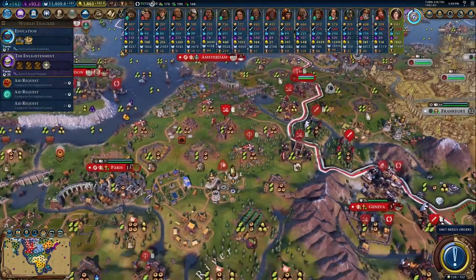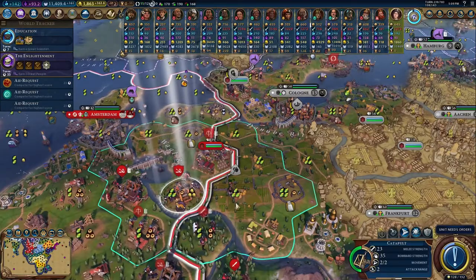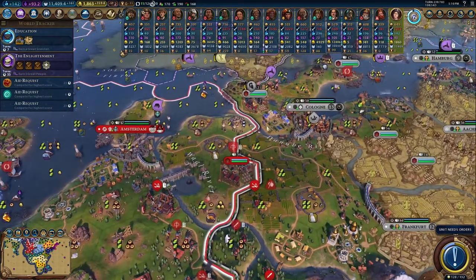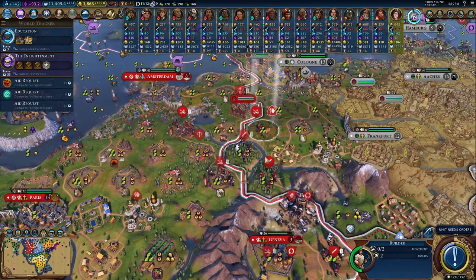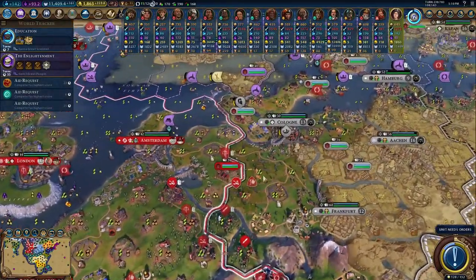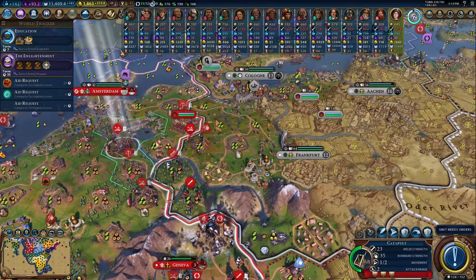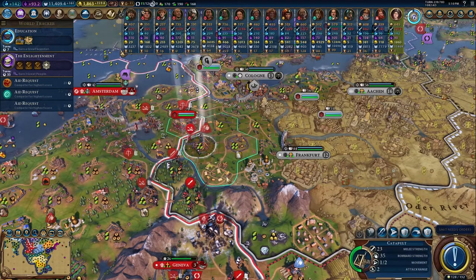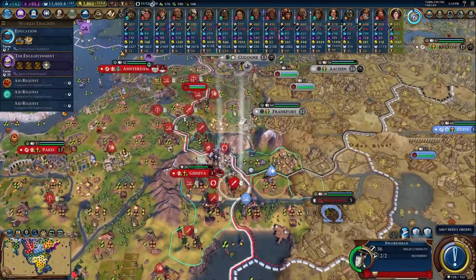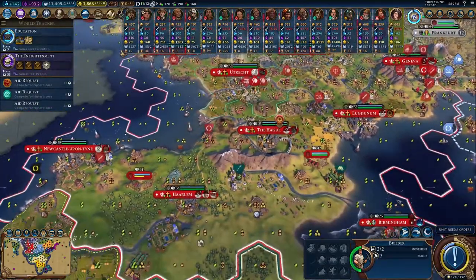Oh, was that pillaged? It was. Where's that builder? Go there. I'm going to hold this crossbow unit here just for a little bit to see if these knights come down. Never mind, you go back to where you were going. I don't want to get too far ahead. Wasn't I going to chop something? I don't remember.